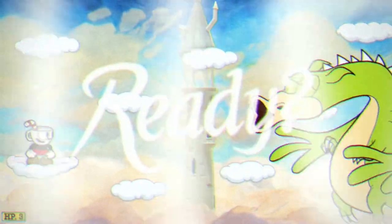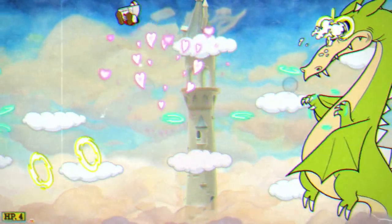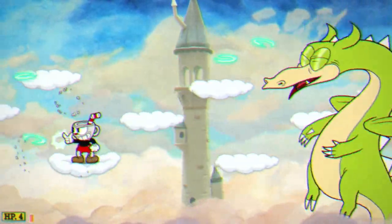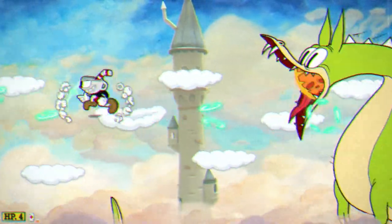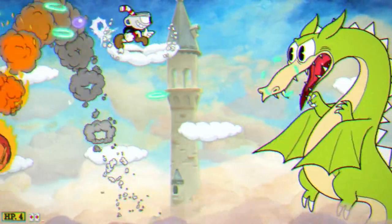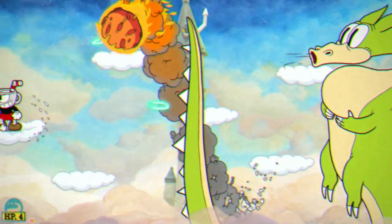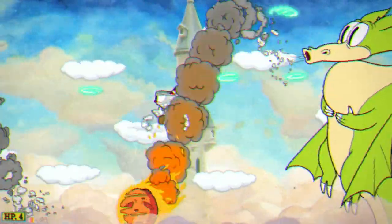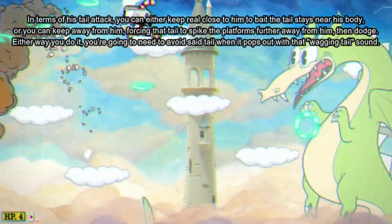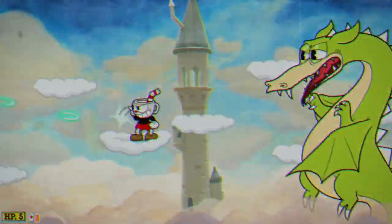Grim Matchstick has three different attacks he will do. He's going to do this Eyeball Attack, and the last ring is always going to be parryable. I find using Miss Chalice for this level could make the platforming a bit easier, but getting those parries — and those are the only ways to get parries — really difficult. And as you're seeing, he will occasionally use his tail to attack, and you just have to dodge that tail. You see those three Fireball Attacks? I'll explain what those do right now.